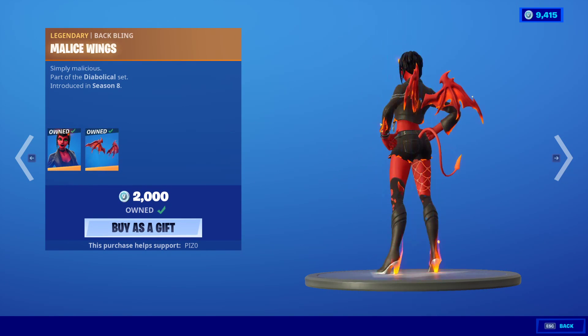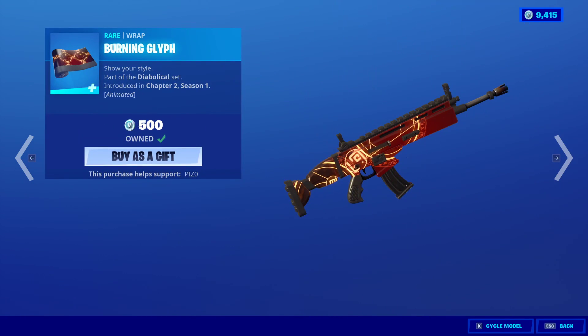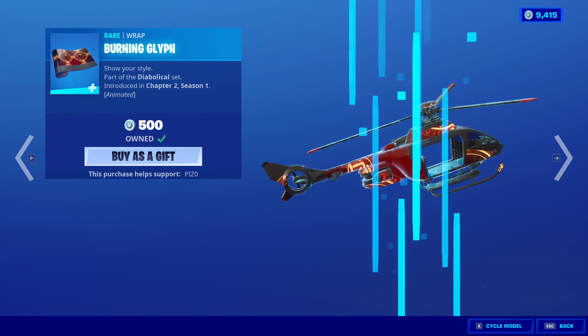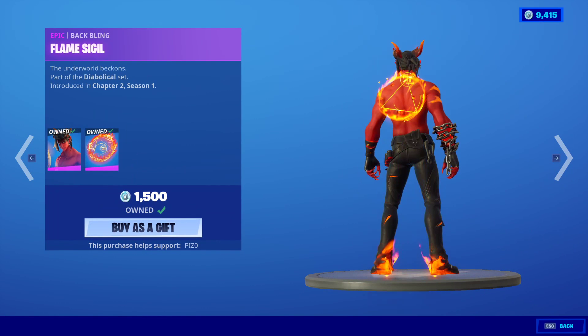The Malice skin is back with the back bling Malice Wings. The Burning Axe. The Burning Glyph Wrap - this is still one of the coolest wraps in the game, no lie. This is a really good one. And then the Dominion skin is back with the back bling Flame Sigil.